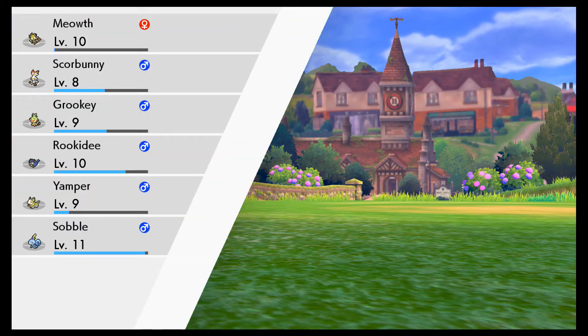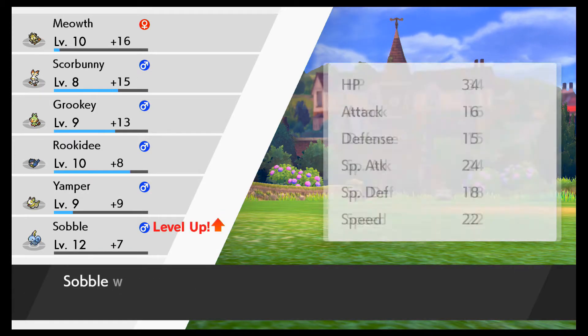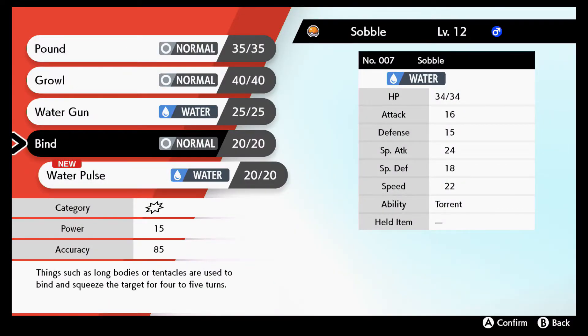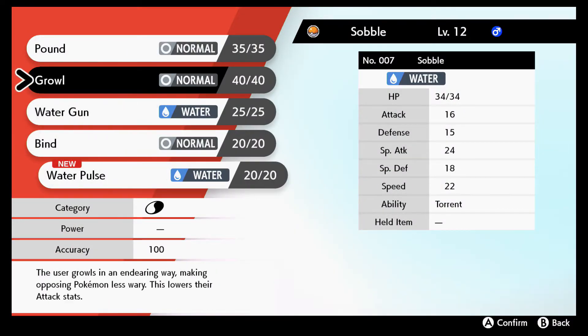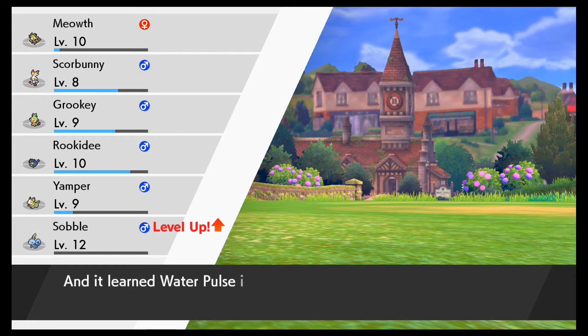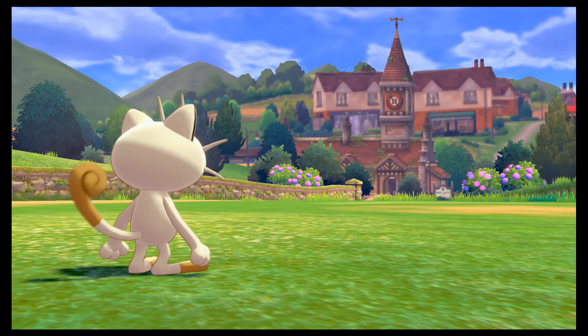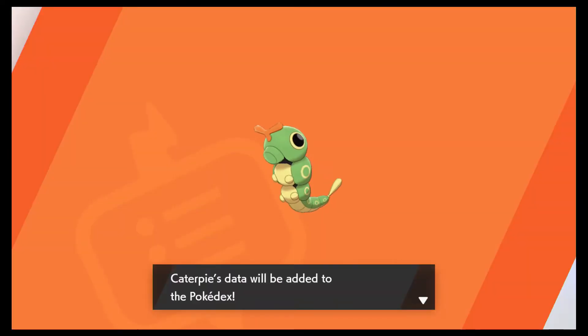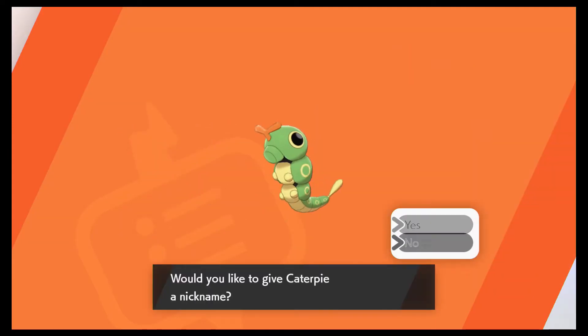I didn't even need to use Cut — just boom, water. They made certain Pokémon way too overpowered, like I don't even use my own. Having Water Pulse already at this stage — that's a little overpowered to me. Into the box — excellent.